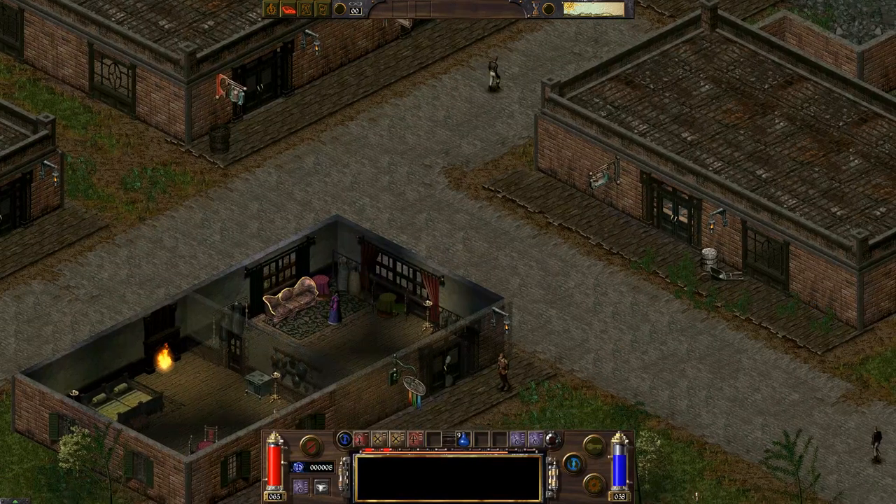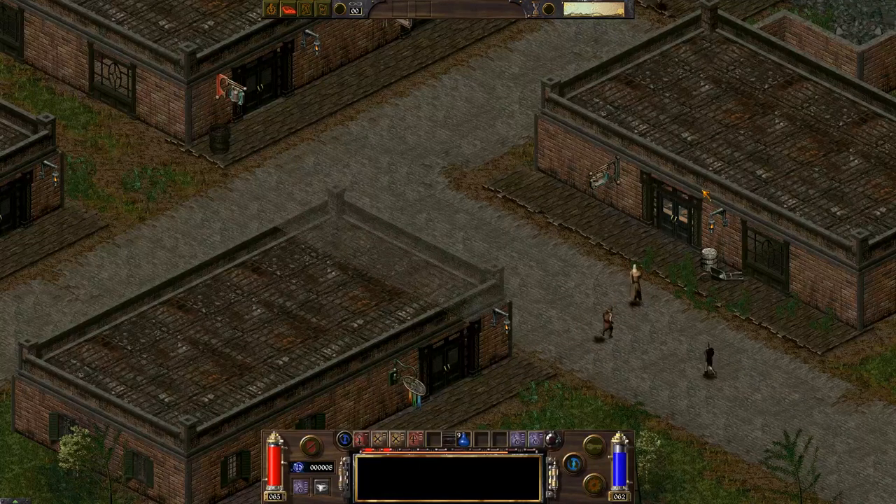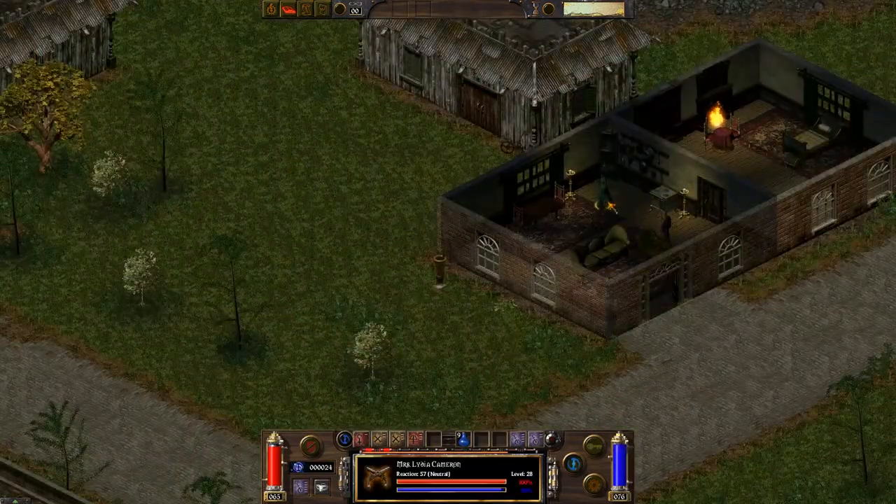We can talk to this guy here — I think he will sell stuff to clear out our inventories, and then we can progress on in Blackroot. So this is Liam's mother — we're going to give her the journal.